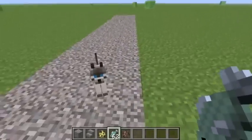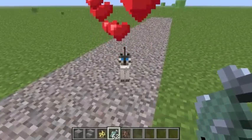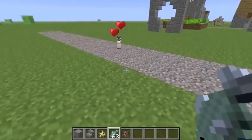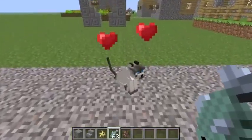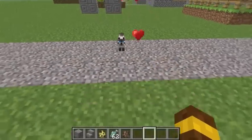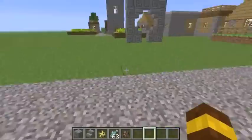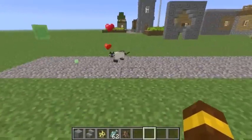He turns into a cat. Now when you right-click him, it shows hearts and they're tamed. So that's pretty cool — that's how to legitimately tame an ocelot now.